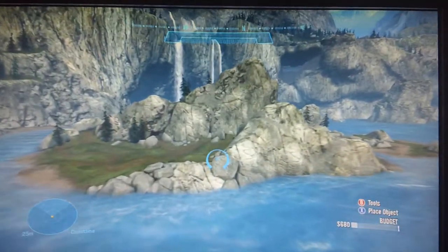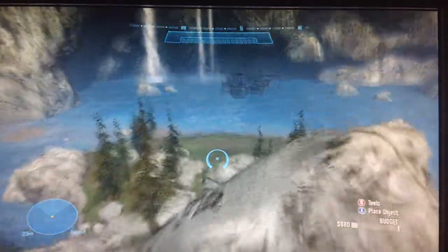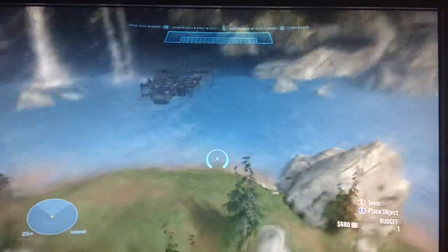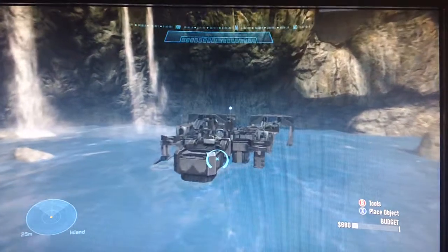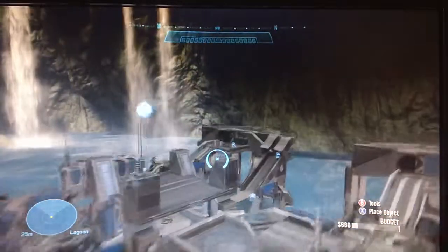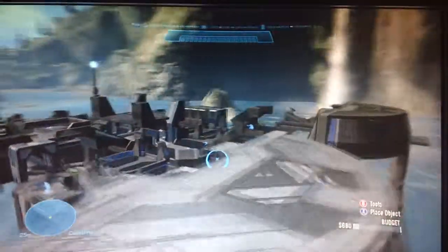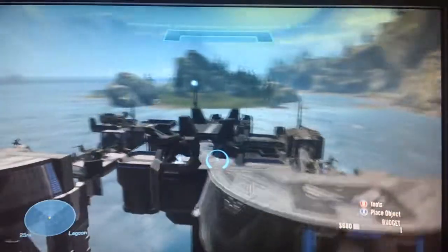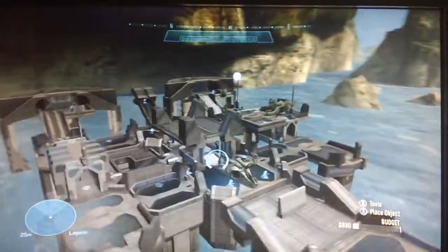We fly over the Forge Island canyon in the middle, and we actually see a base that's essentially the same build. There are a few small differences between the two, but for the most part they're balanced. There is a very different vibe over here with the whole waterfall and the view and the fact that it's blue, but it's basically the same setup. It's made for big team battles. You could do one-on-one, but it's not really too fun, I don't think.